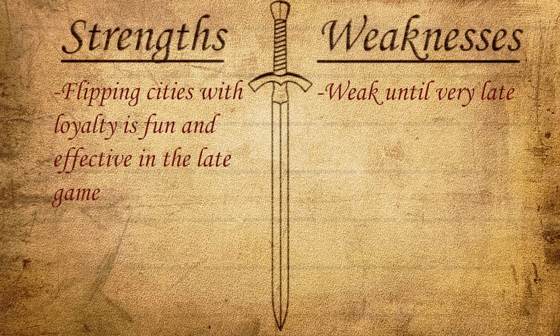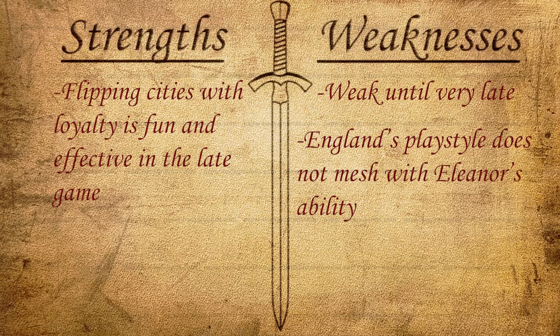The other big weakness — which really applies to England Eleanor — is that England's playstyle does not mesh at all with Eleanor's ability. Ever since England lost their unique museum and is no longer a cultural civ, there's really nothing that meshes well with Court of Love. England is now more focused as a domination civ — expanding to other continents, using Royal Navy Dockyards, playing naval domination with Sea Dogs — and none of that works well with getting great works and flipping cities with loyalty. France Eleanor is meant to play a culture game, so you naturally get great works and can use Court of Love effectively. With England Eleanor you kind of have to force the playstyle; it doesn't come naturally.